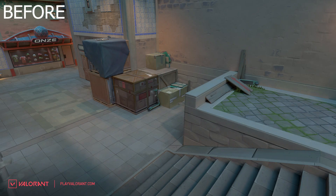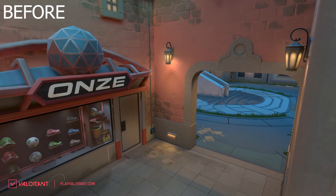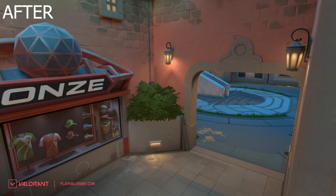At mid-shop, they've made a change reducing the number of angles that have to be cleared, whether attackers are trying to reclaim space or defenders are trying to push up flank. That's kind of the idea behind all of these changes — fewer corners. Similarly, leading up to shop, this close angle is no longer an option as there's now a little diagonal element with a plant that you cannot jump on. So it's just one less thing you have to clear if you're trying to get aggressive through mid.